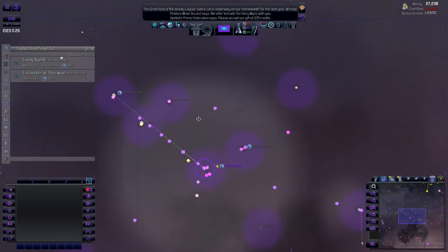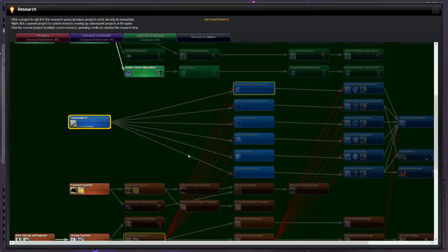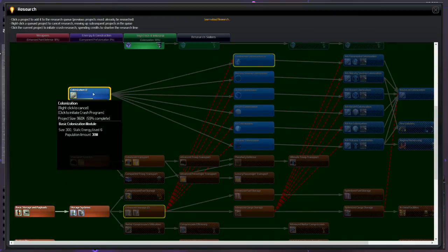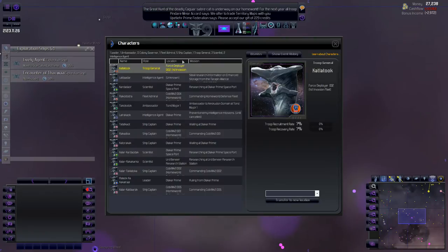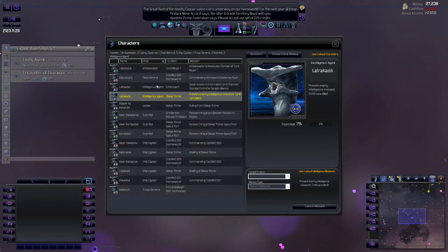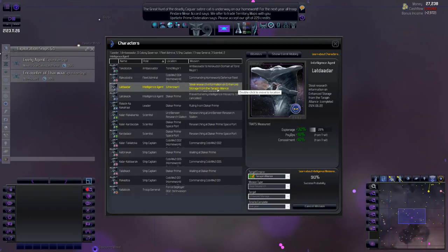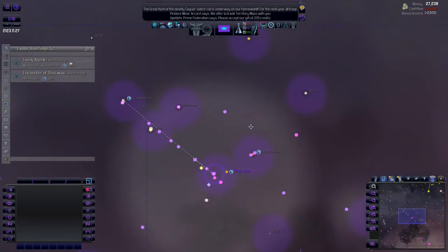We've got a very small empire but our allies are nothing to mess with, so I guess that's all that matters. What are my agents doing and when was the last time I queued them up to do anything? They're stealing research information on enhanced storage - 90% complete. They'll be done around 2124, so they've still got some time.